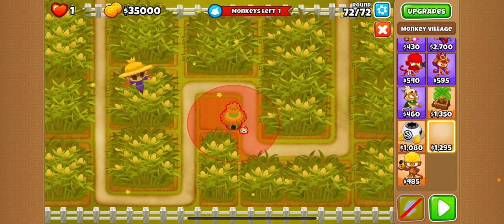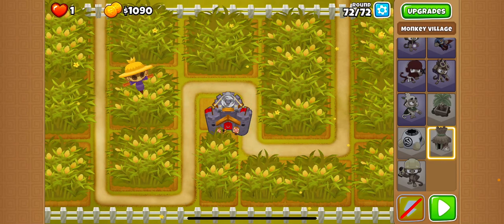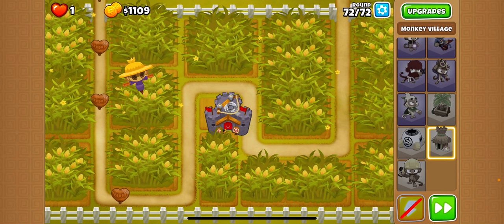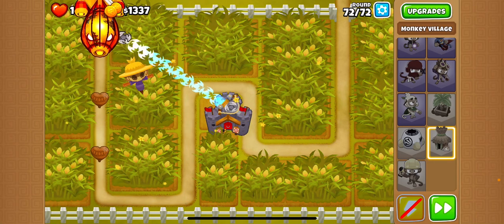The answer to this advanced daily challenge is to do a little bit of micro lane, which will waste some shots. Once it wastes them, you want to hit the MOAB there.